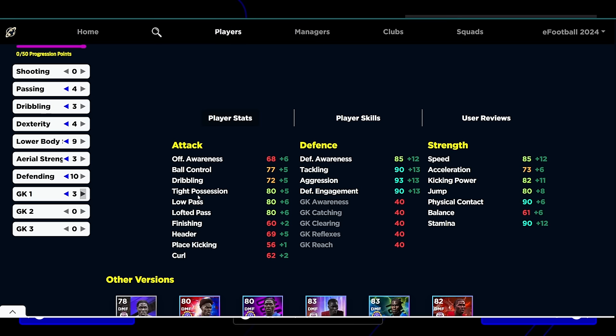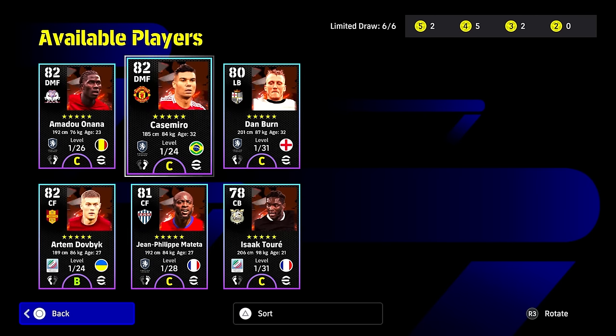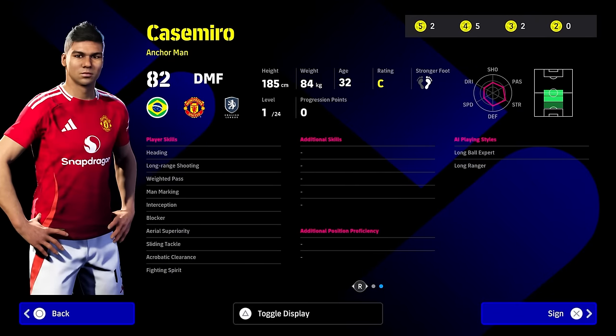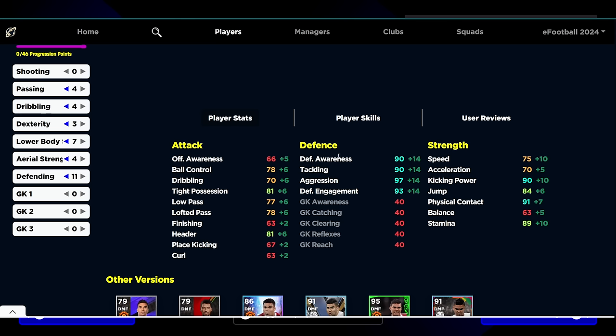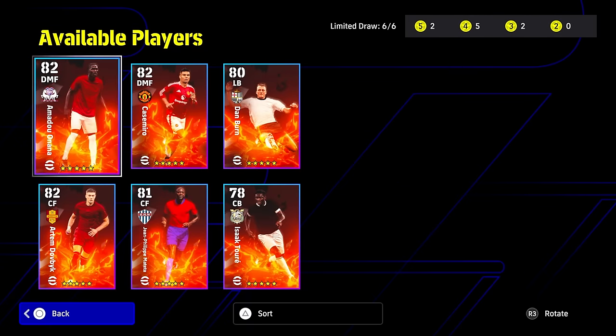He's a decent pick for the DMF role if you haven't got that sorted. Casemiro I do like as well — he's quite slow but very similar to Onana, and I like the fact that he has blocker. He plays way above his stats. His card shows 90 defensive awareness and tackling, 97 aggression, 75 speed, 70 acceleration, 91 physical contact, 90 kick and power, 81 tight possession — build is 4-4-3-7-4-11 with nothing into shooting. It's a good card, but his lack of levels stops it from being a really great choice. So it's either/or — I wouldn't buy both.